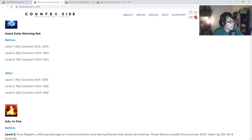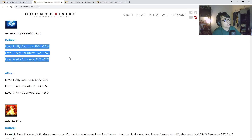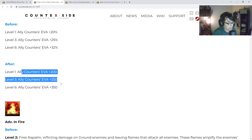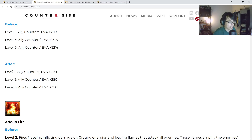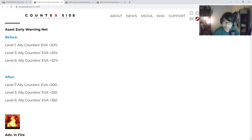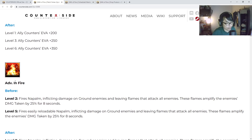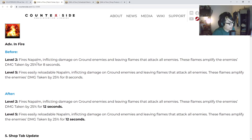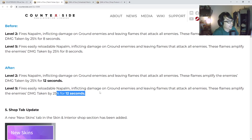For Gleamne pod type, instead of percentage-based stats, they're changing it to flat increased evasion. I'm assuming this is a buff but it doesn't seem clearly better, so we'll need to test it. And for the damage taken effect — those flames amplify the enemy's damage taken by 25% — the duration is being increased from 8 to 12 seconds for the ultimate skill.